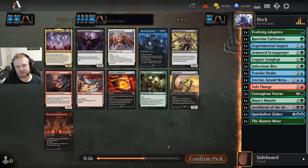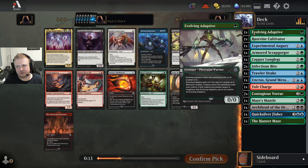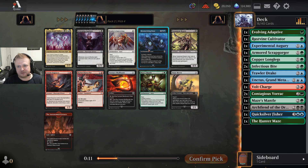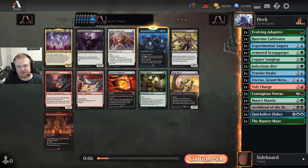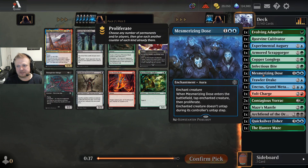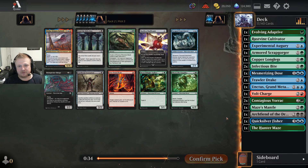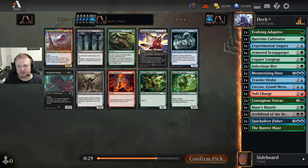There's an attraction here again — I already have a playset so no reason to pick it. The Mesmerizing Dose could work, even considering the Dune Mover since I don't have many twos. Mesmerizing Dose works with the proliferated removal. I'm gonna take the Dose — I'll pass the other card since I'd need to play black and white too, but the Dose is really decent for proliferating — combining removal with proliferating is quite valuable.